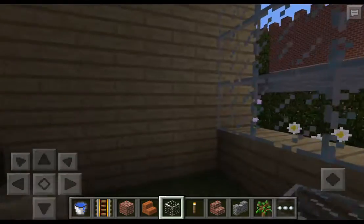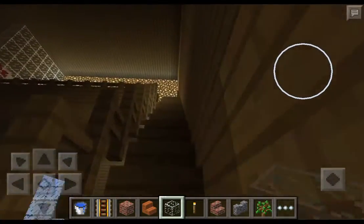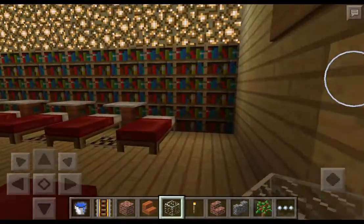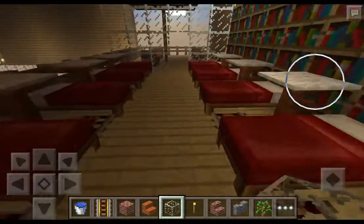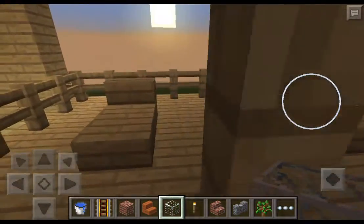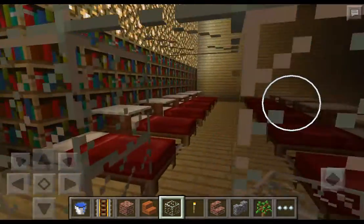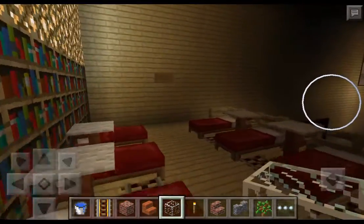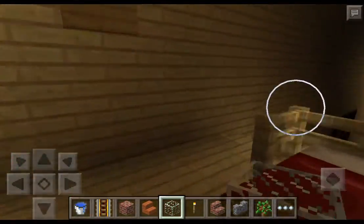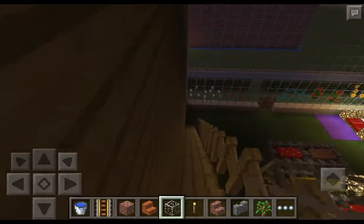And I'll show you my upstairs. Here is my guest room where anybody can join. Here's the tanning room where you tan. And that is all that I'm going to show you today.